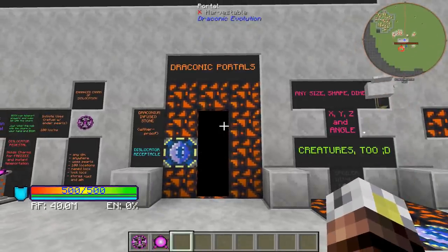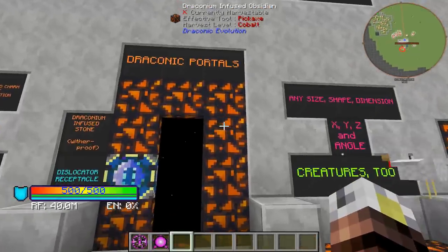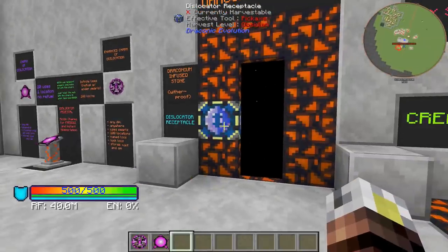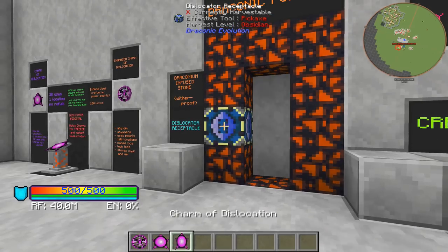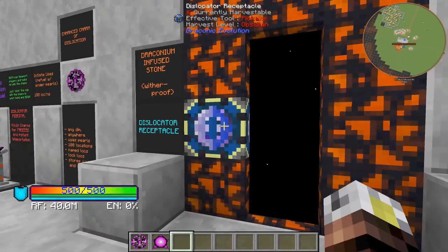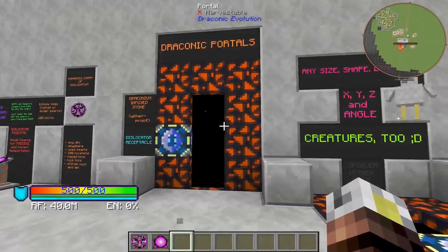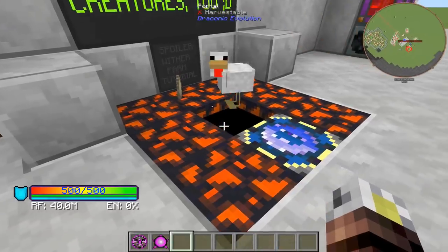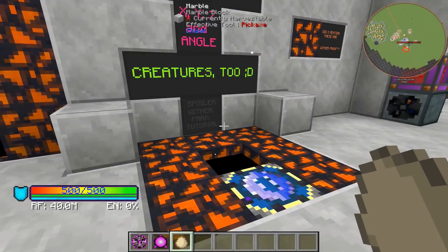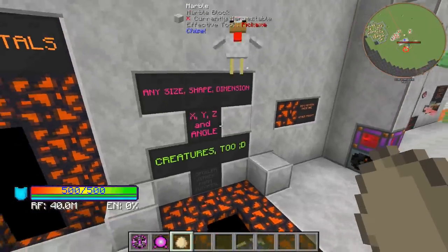Draconic portals are like an enhanced version of the dislocator pedestal and the charm of dislocation combined. It's just a frame of Draconic-infused obsidian, which is wither-proof, and then a dislocator receptacle. You can shift-click to get the charm back out of the dislocator receptacle, then to enable the portal you slap the dislocator receptacle in there and just run through it. These are particularly awesome because you can have them any shape and any size. And if you get close enough, they will actually work for creatures — you can teleport creatures with these.